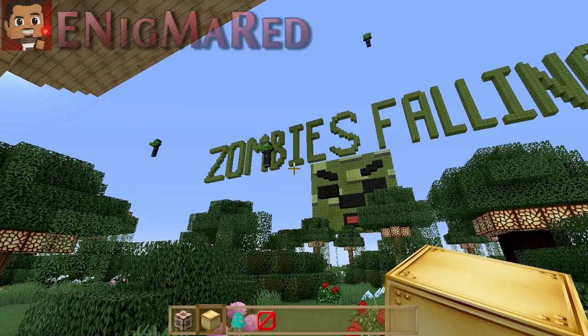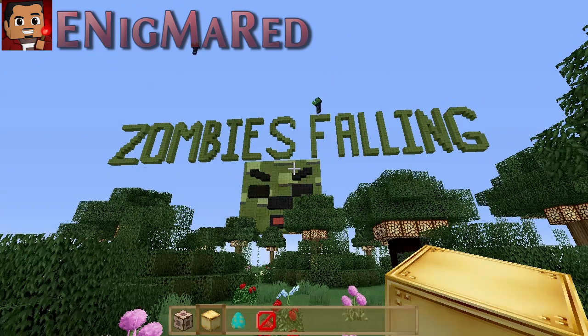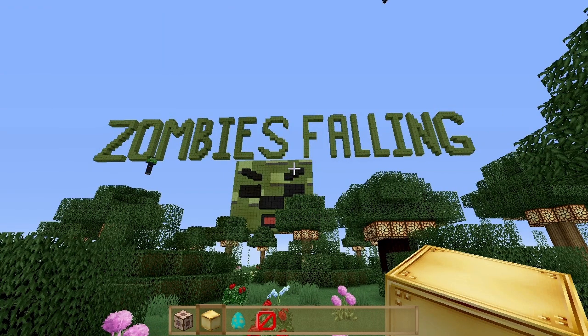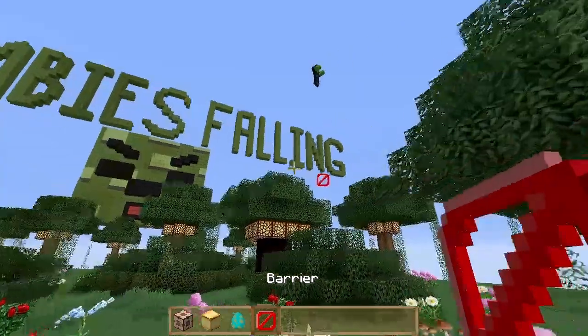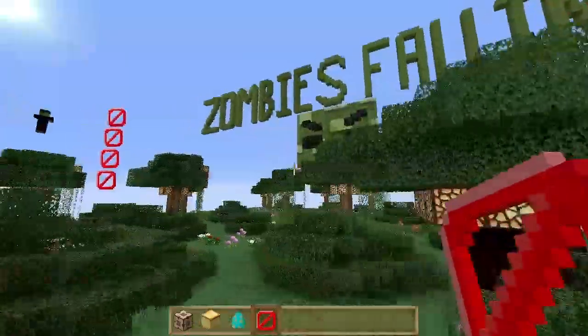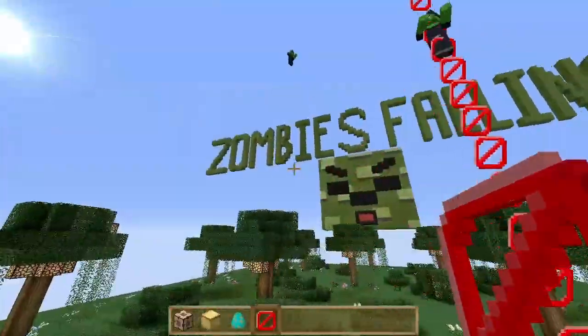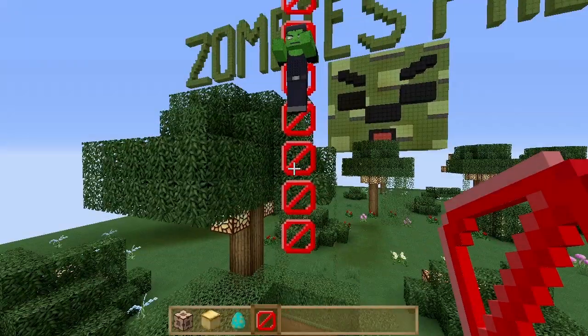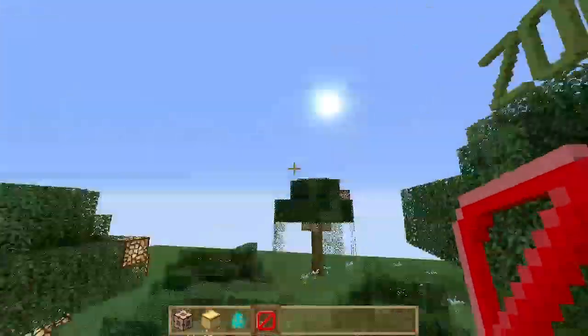What is up YouTube, my name is Enigma Red and this is a tutorial video on how zombies falling really works. So let's find out why these little suckers fall. If you can already kind of see what's happening, I'm holding the barrier block — this is a new snapshot feature and that is where all the magic happens.